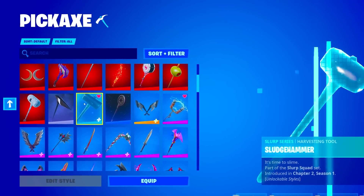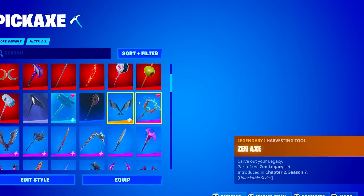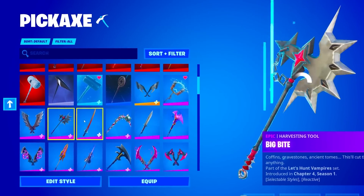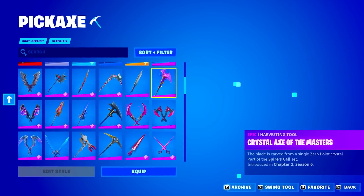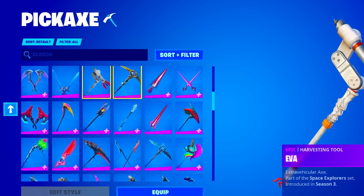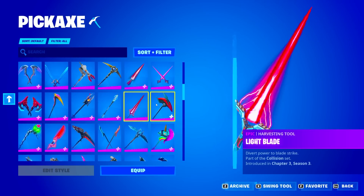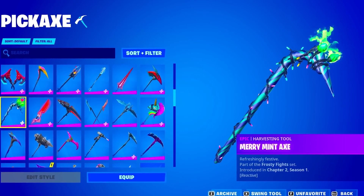We have a Shadow Slicer from the Shadow Series, the Sludge Hammer, Sigil of the Empire, the Zen Axe, the ACDC of Season 2, Beast Fang, Big Bite, Blade of Landing Moon, Candy Axe, Combat Knife, Crystal Axe of Masters, Cube Edge, Cube Skeptor, Duel Machetes, Epic Swords of Wonder, Eva of Season 3, Heart Slash, Ice Skeptor. Let's keep going — we have the Mech Axe as well.